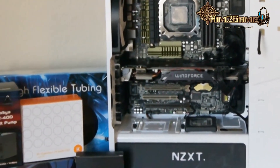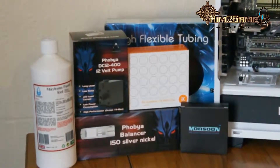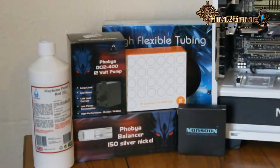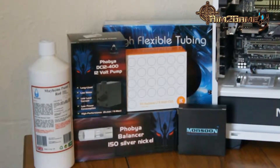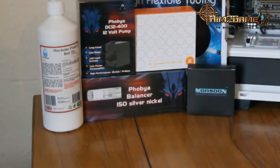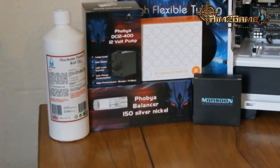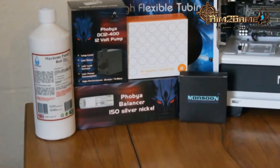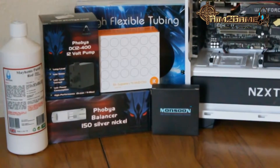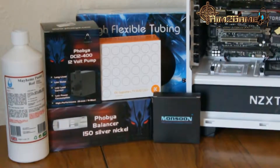Now let's move on to the new parts I've bought. In the bottom right corner you've got the Monsoon fittings for the three-eighths by one-half inch compression. Then there's a Phobia Balancer 120/150 silver nickel reservoir, Mayhems pastel red coolant, a Phobia DC 12x109 12-volt pump, an EK AMD water block, and some flex tubing — clear blue UV reactive.